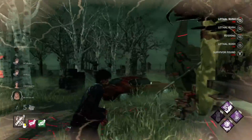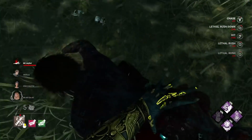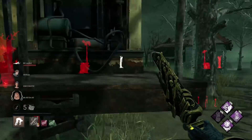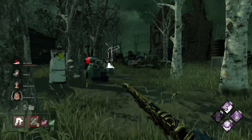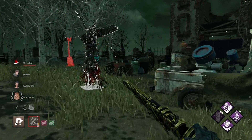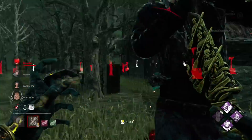Eerie Blight Tag value, baby! See, I don't even have to go out of my way — I just play and it naturally happens. Eerie Blight Tag value! I'm gonna throw them over on the Scurge hook even though it's kind of far away. We're Blight, so we can rush the whole way across the map in half a second — it's fine.